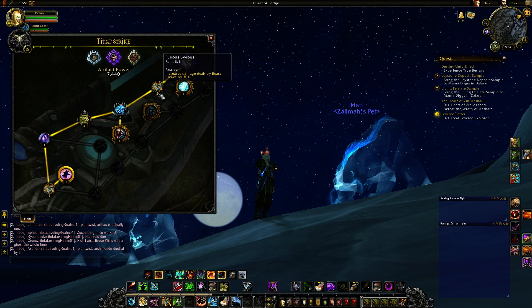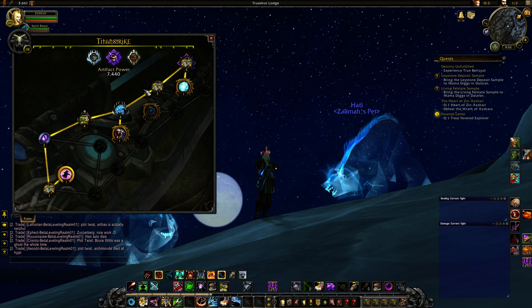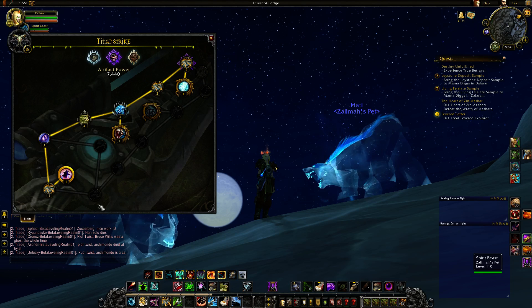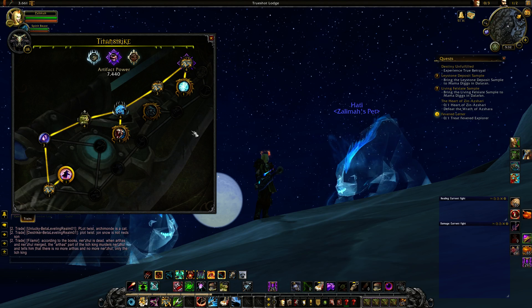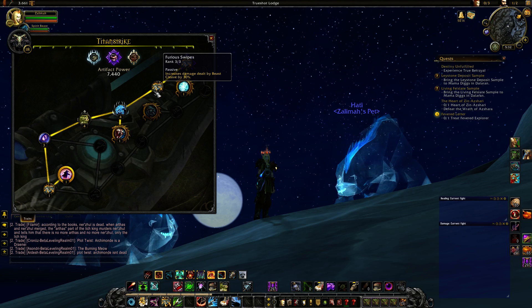Next you're going to make your way up north. The reason why you go north isn't because the traits down here are bad, but it takes a lot less artifact power to reach the next elite trait — you only have to go through two other traits, versus going the other way and having to go through four, which would take an absurdly long time. Picking up Furious Swipes increases damage dealt by your Beast Cleave by 30%. This is extremely powerful for AoE.